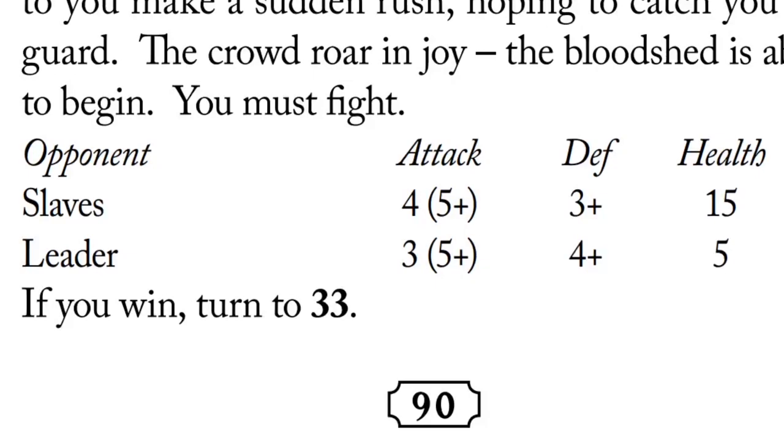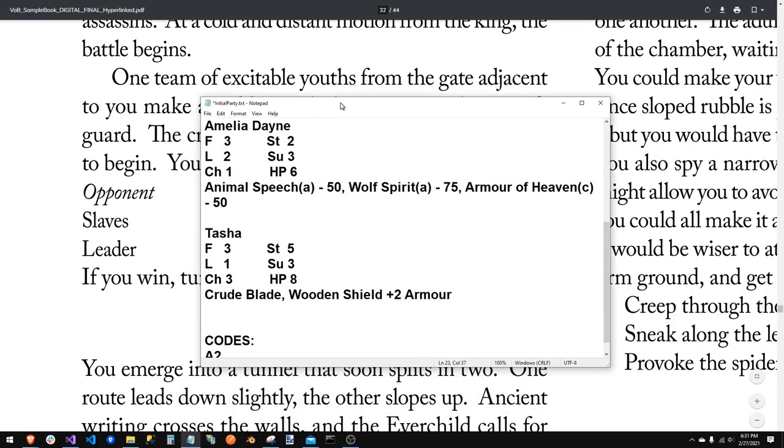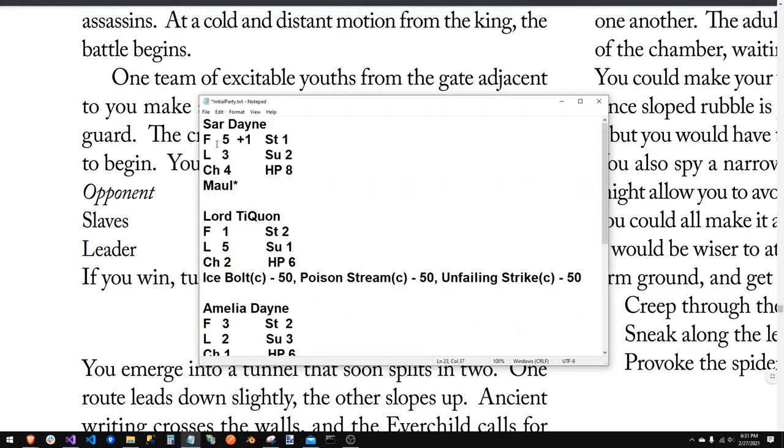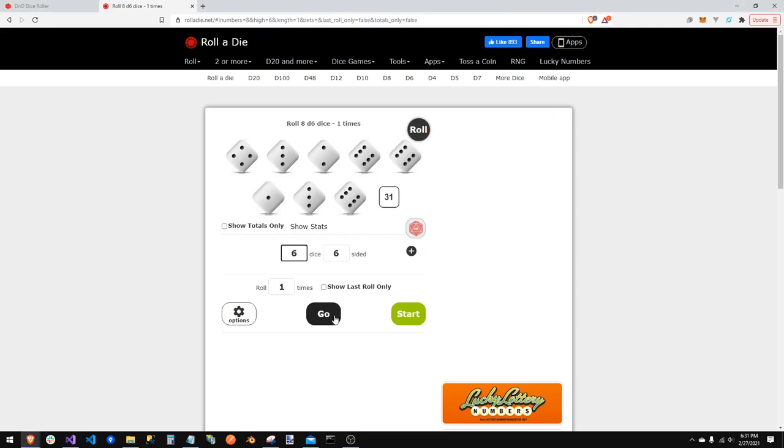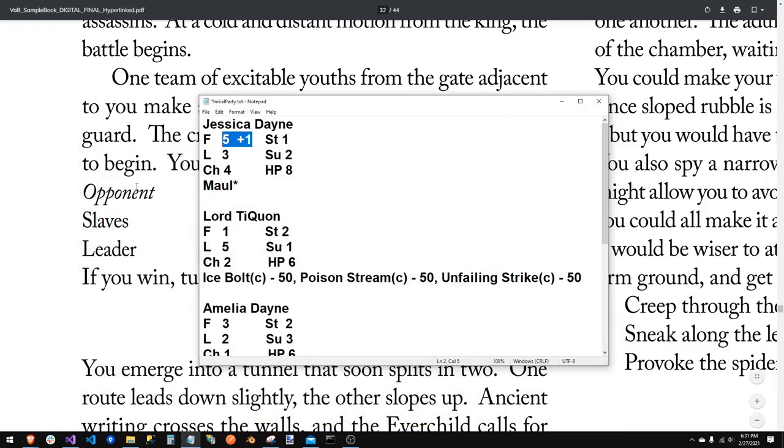You must fight. There are slaves and a leader — the slaves attack as one group. Your party goes first — no initiative. The slaves have a defense of 3-plus and fifteen health. Jessica picked up the two-handed Maul, which gives her a plus one on fighting, so she gets six dice. She rolls — one, two, three, four — she gets four damage. The slaves are down to eleven health. Lord Taekwong is not going to cast any spells because the girl warned him not to.